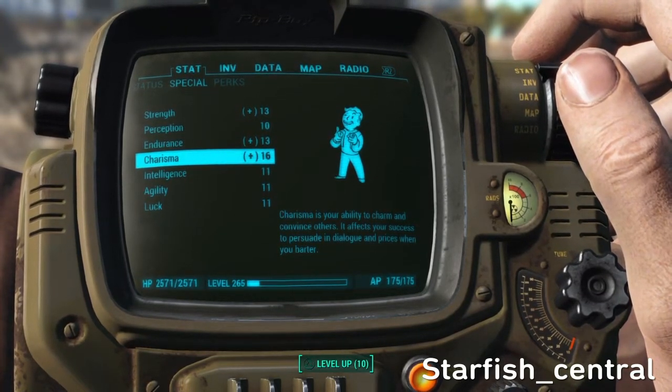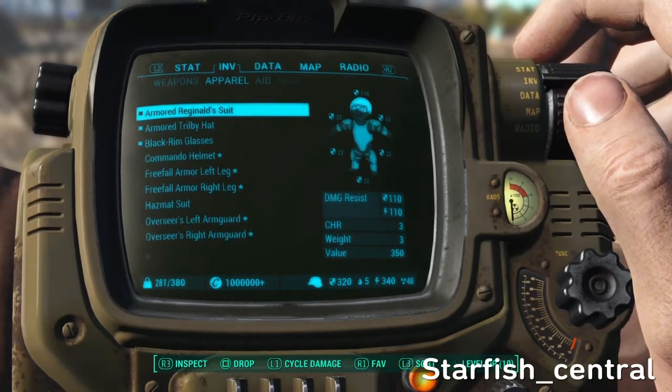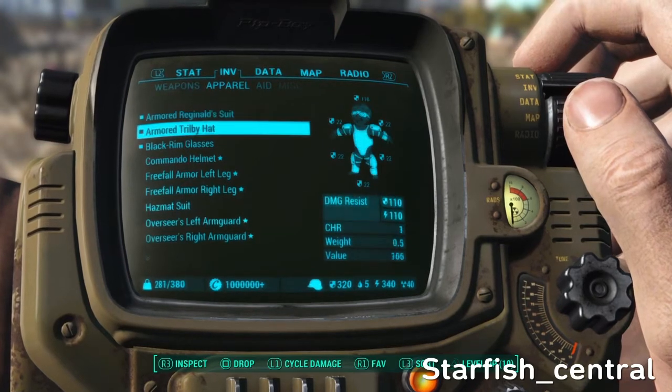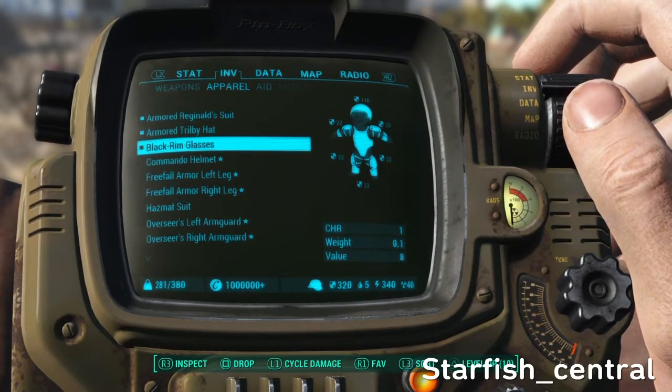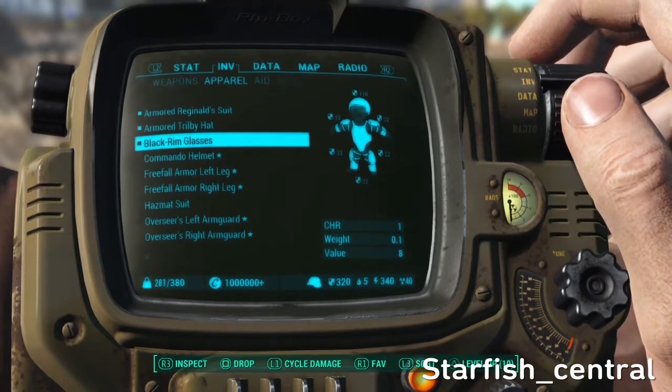I am wearing the armoured reginal suit, which gives me a charisma of plus 3, an armoured trilby which gives me a charisma of plus 1, and the black green glasses which also gives me a charisma of plus 1.